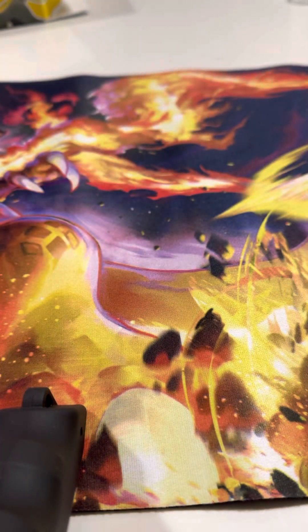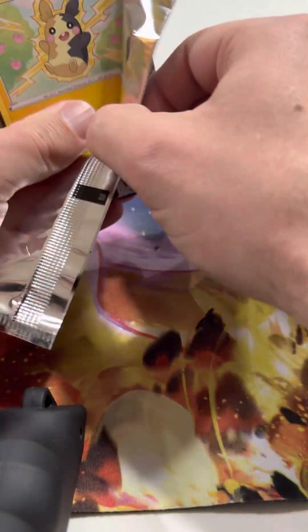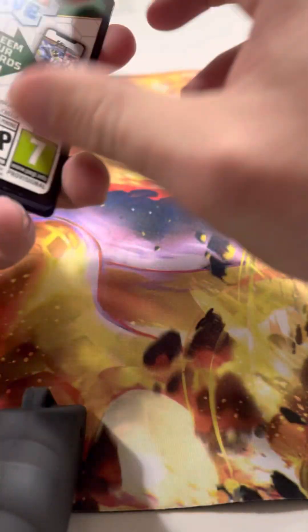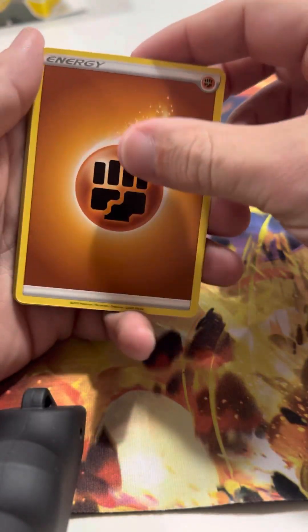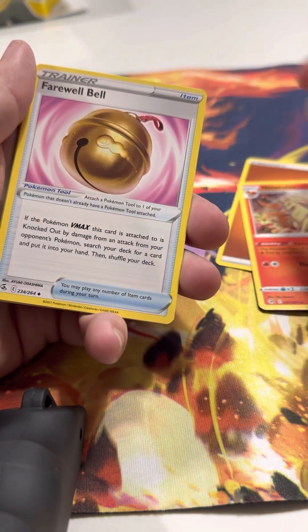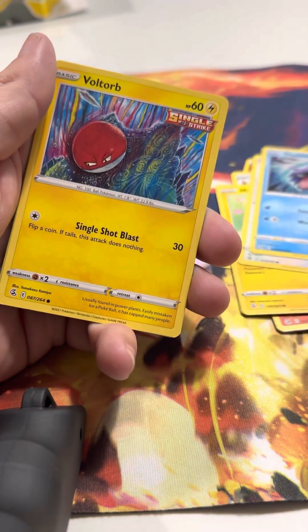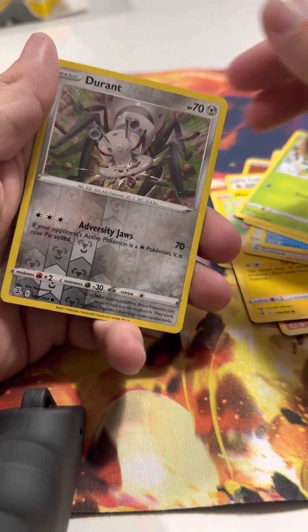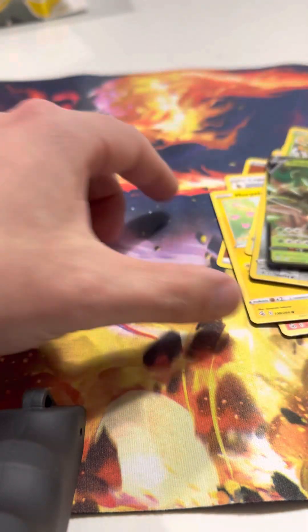Alright, first pack magic — we're gonna go with Fusion Strike. Have not had any luck with Fusion Strike. That opened right up — good sign, bad sign, I don't know. Destroyed that pack. Fighting energy, Nine Tails — love that art — Farewell Bell, Lob Bunny, Morepeeko, Eevee, Shelter, Voltorb, Pan Sage, reverse hollow Durant, and Rillaboom V. I'll take it!